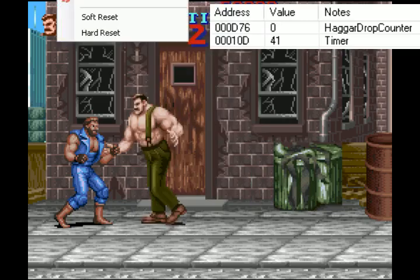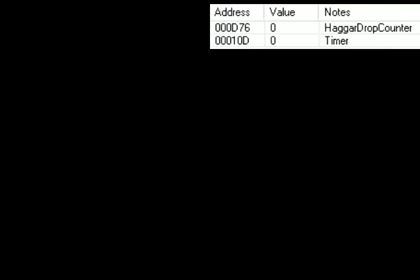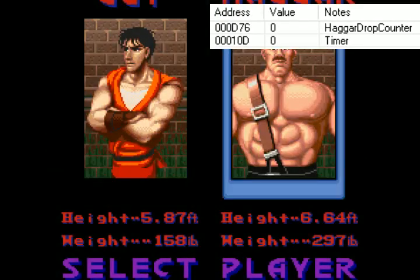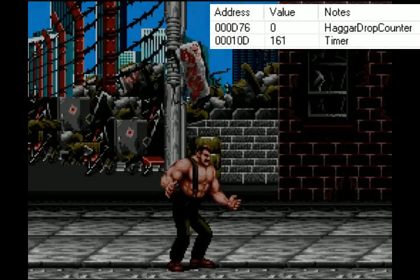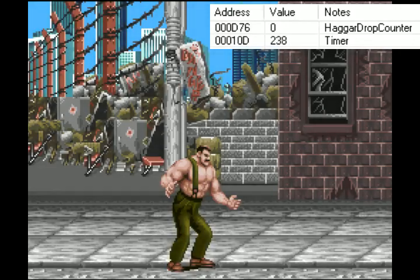I'm going to do a reset here. The timer starts at zero at power on. After I pick a character and load the first stage, the timer's going to start at zero, and then it'll increment up by seven each frame. You can see it's ticking up, and it'll flip over when it gets to 255.